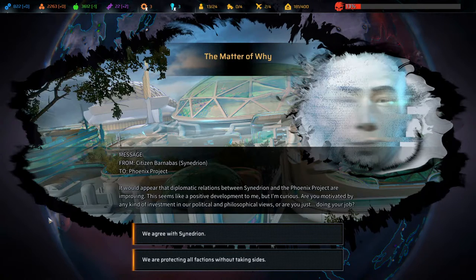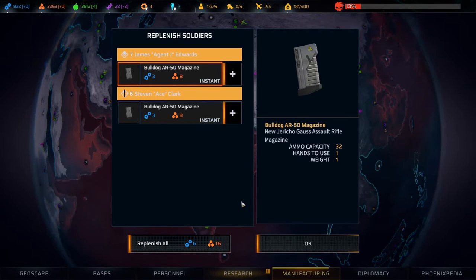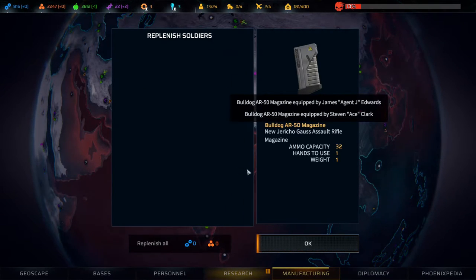It would appear that diplomatic relations between Synedrion and the Phoenix Project are improving. They ask if we're motivated by investment in their political and philosophical views, or just doing our job. We answer: we are protecting all factions without taking sides. Their response: our short-term goals are similar but our long-term goals are not necessarily aligned. Minus five attitude - we need to replenish that.